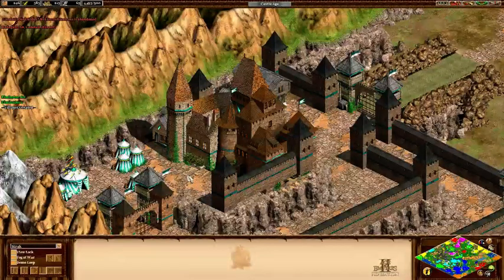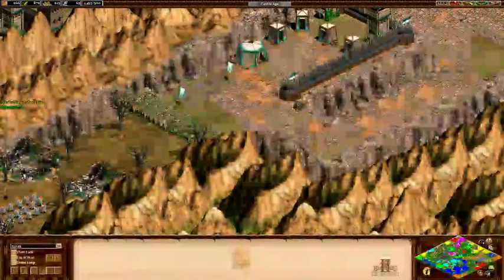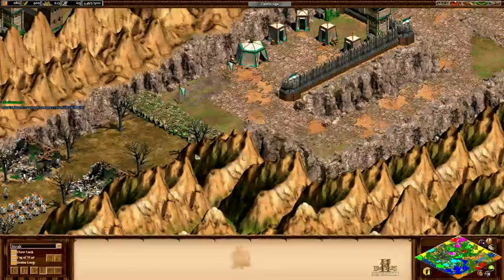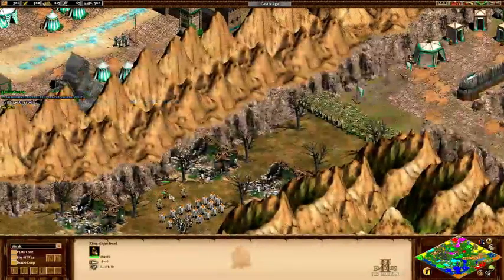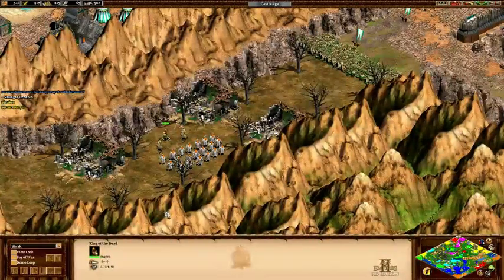After one hour of game time, once Strider is revealed to be Aragorn, you can bring Gimli along with Aragorn, Legolas, and Elrond to Dunharrow to open the Paths of the Dead. Once open, you can bring Gimli along with Aragorn to the King of the Dead so that the Gondor player can claim the Army of the Dead.